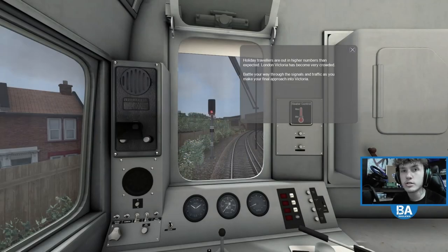Hello everyone and welcome back to another Train Simulator video. Holiday travelers are out in higher numbers than expected — London Victoria has become very crowded. Battle your way through the signals and traffic as you make your final approach into Victoria. We've actually done this scenario before but it's just a great scenario, and it's in the 489 — a bit of a challenge with a slight detour as well.